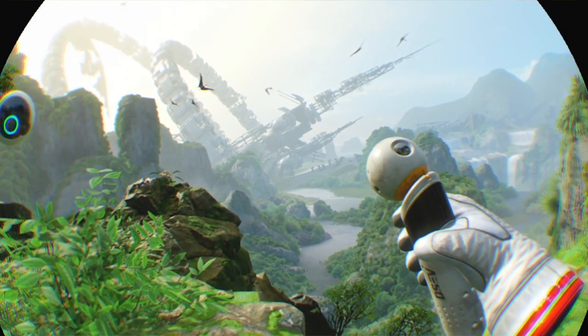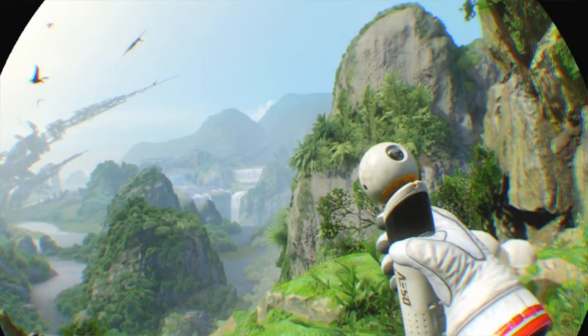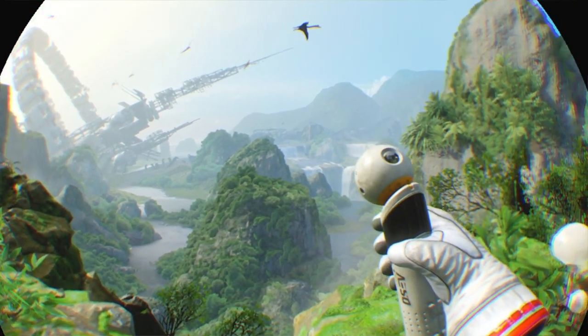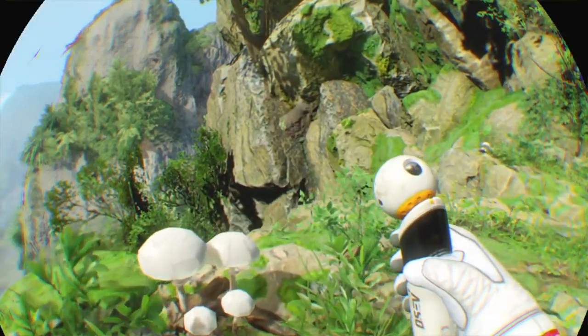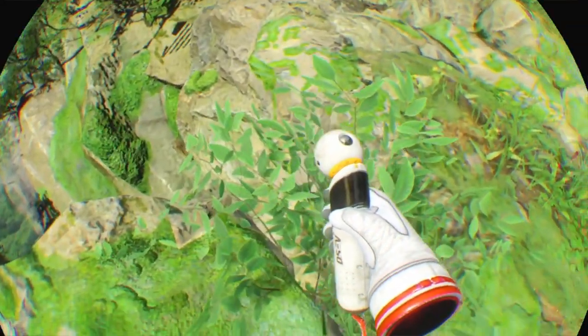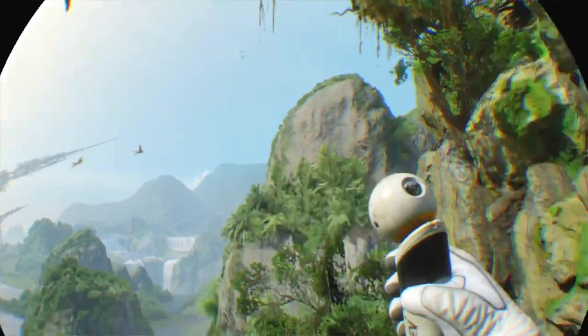I'm sure most of it's just flat pieces in the distance. It's extremely hard to tell when things are far away. I dare say things like that big mountain there are probably just flat pieces standing on very simple shapes anyway. Closer stuff of course being more three-dimensional. It's the same tricks they use when making 3D in movies.